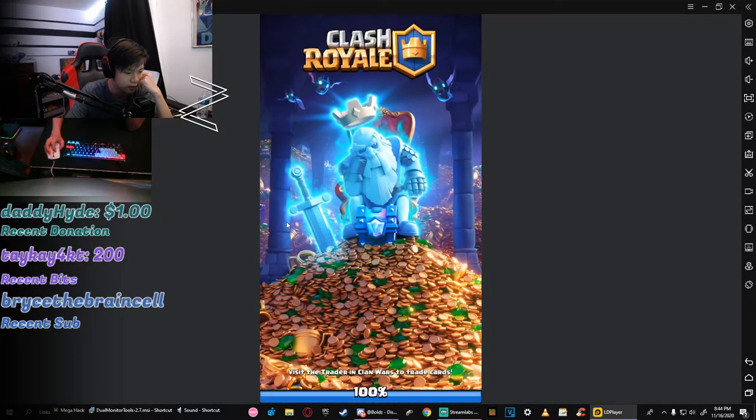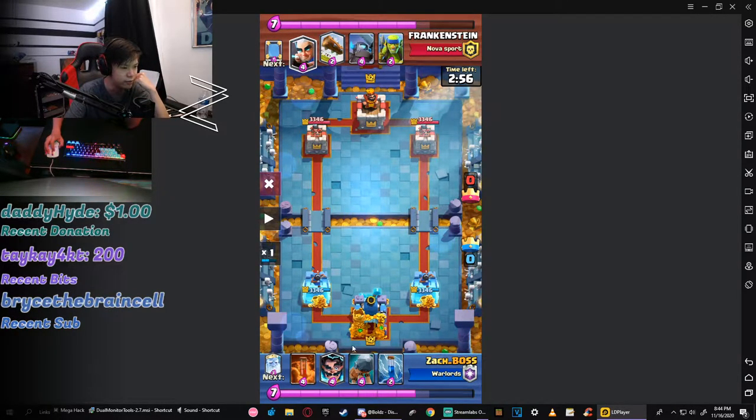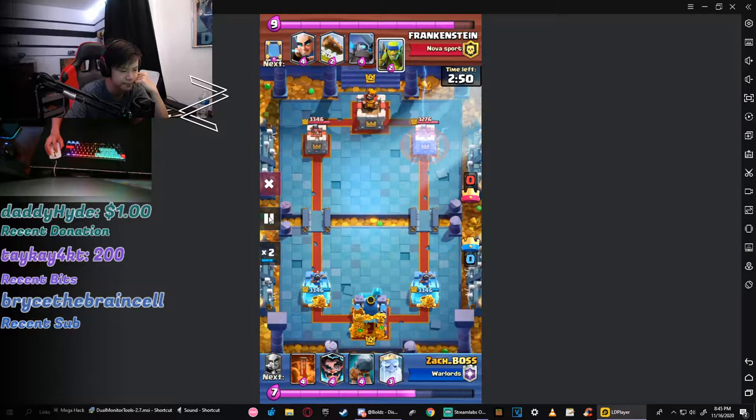I'm gonna put it at one-time speed right now. My starting hand is not the best — I'm using a Pekka Bridge Spam and usually you want to put stuff in the back, but there was nothing really good I could put back. I can't put a battle ram because it's gonna die, I can't play the Electro Wizard because it's gonna walk too fast, and the opponent probably has a Valkyrie or something. So I just zap the tower at first.